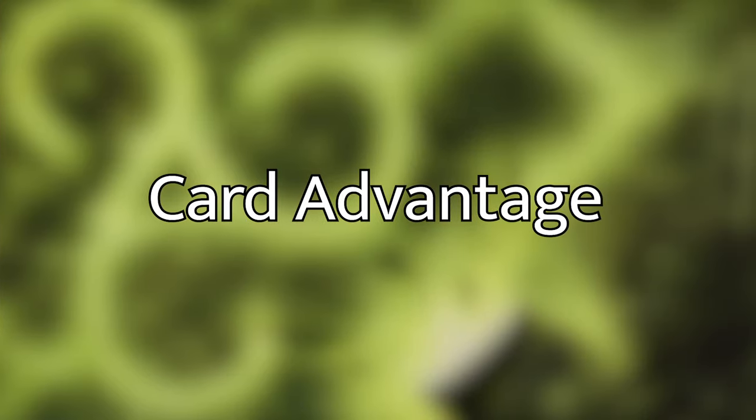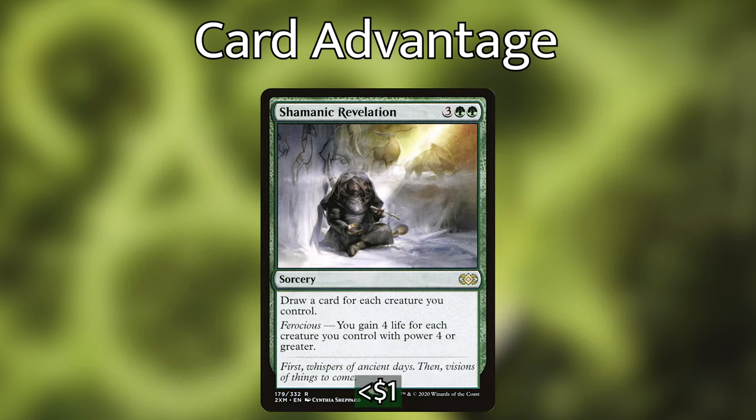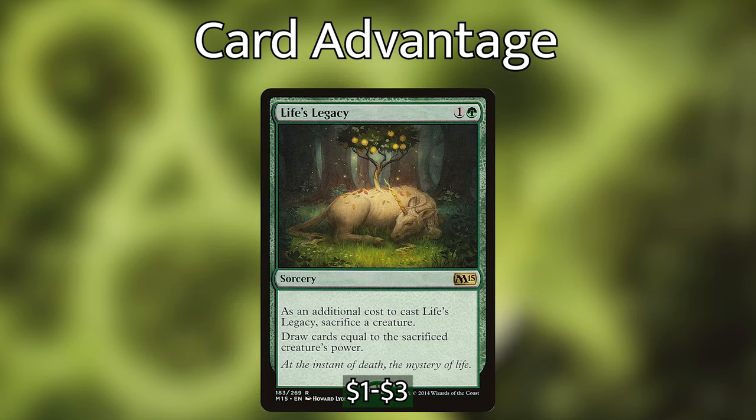Now let's go over the cards that help us refill our hand after we've spent all of these cards ramping. We've got Beast Whisperer and Guardian Project — each triggers when we cast a creature spell and lets us draw a card, which is very good with how many creatures we're playing. Then we have Shamanic Revelation, which draws us a card for each creature we control, so if we cast our commander and make a bunch of plant tokens this is going to give us a ridiculous amount of cards. And then we have Life's Legacy — super efficiently costed at one and a green; as an additional cost we sacrifice a creature, but we draw cards equal to the sacrificed creature's power. After we've played our commander and played a land or two, we're going to have an 8/8 plant token and draw eight cards off of Life's Legacy.